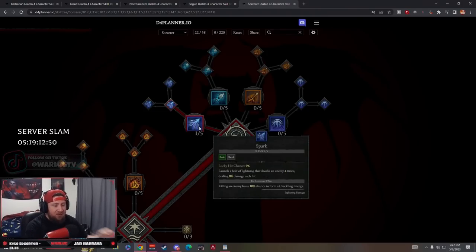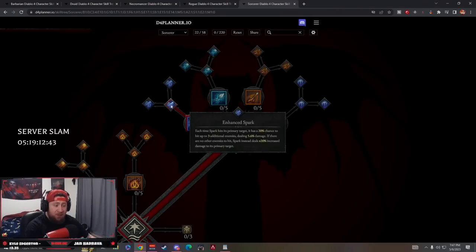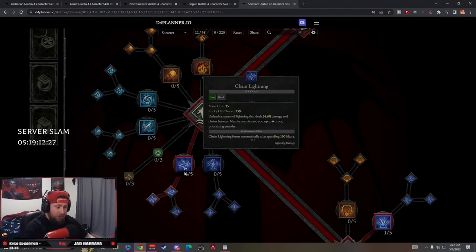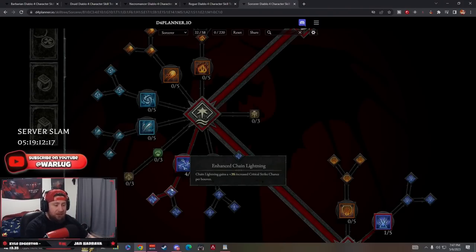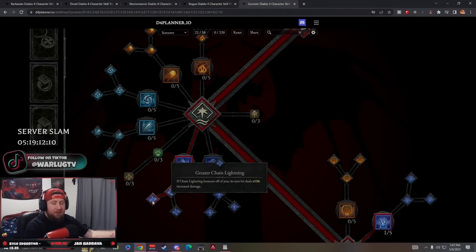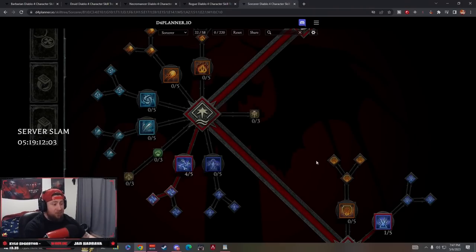We have Spark as our generator - launches a bolt of lightning that shocks enemies four times dealing 8% damage each. Enhanced Spark: when we hit a primary target there's a 27% chance to hit up to three additional enemies, and if there are no other enemies it deals an additional 20% against the primary target - great against bosses. Then four out of five points into Chain Lightning, which deals a lot of damage bouncing up to six times. Enhanced Chain Lightning gives 3% critical strike chance per bounce. Greater Chain Lightning: if it bounces off us we still deal 25% increased damage.